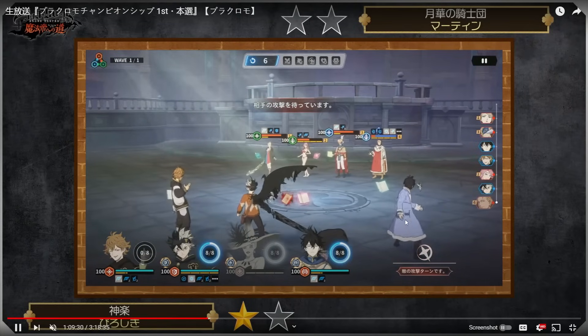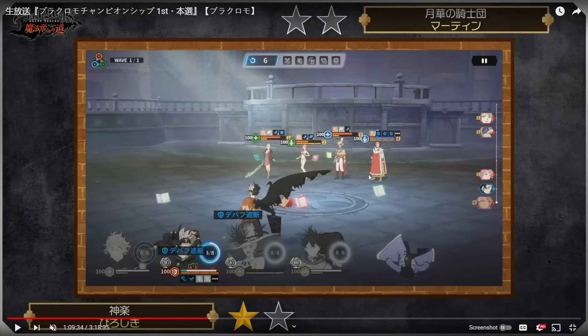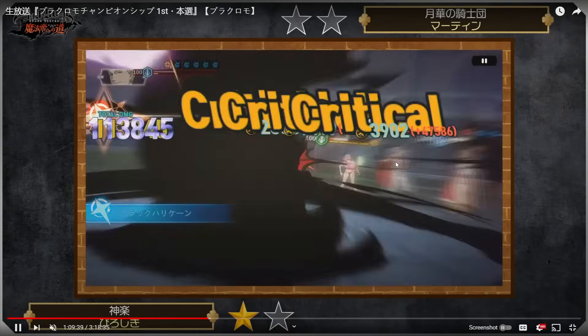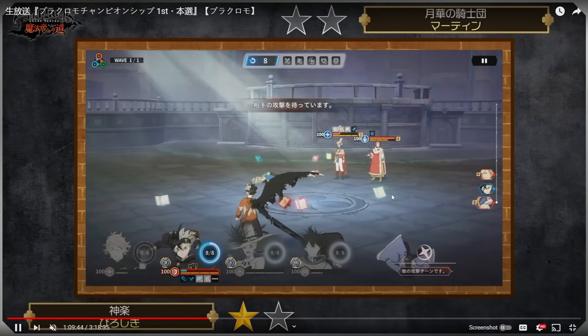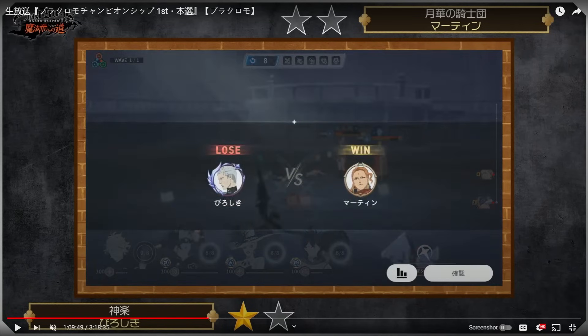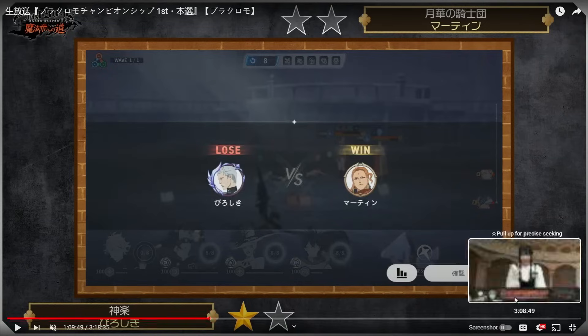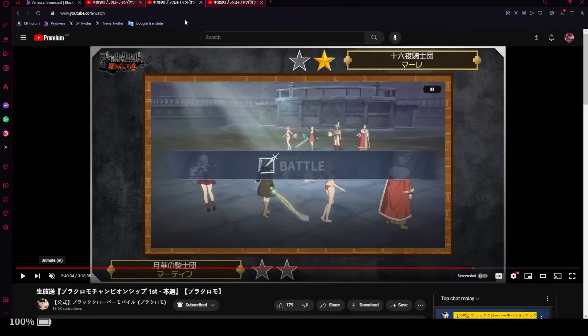You just can't stop Julius from going crazy on this team. He has immortality but what is he going to do? He can't really do much against it. Julius has a second life because you couldn't do anything about him, and Julius did so much damage. Vanessa is definitely the biggest counter here. She puts that two-turn silence, and your unit is basically cucked over. Very strong overall.